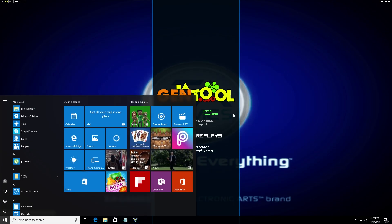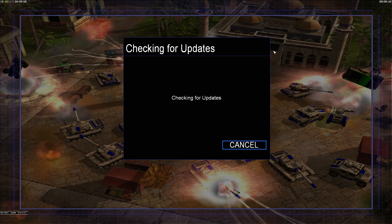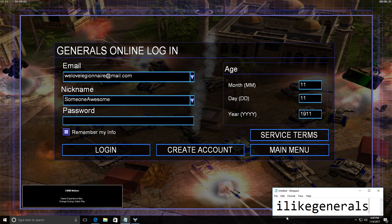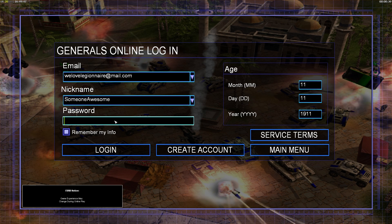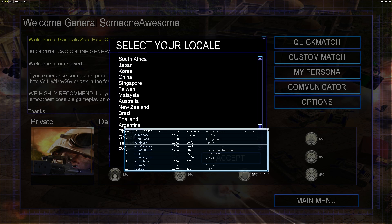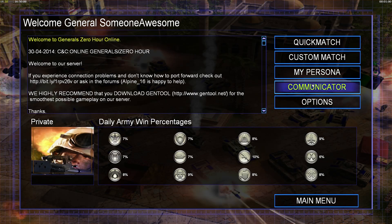So now we go back into the game to see if all this stuff works. We go to multiplayer, we go online, and now we just enter those details. The email: 'we love Legionnaire'. Nickname: 'someone awesome'. The age really doesn't matter, just enter whatever. Check 'remember my info' — that's good to have. The password for the server login is 'I like generals', so that's what you enter here. Then just click Login — you don't have to click Create Account, just do Login. It asks where you're from, which you can just enter whatever you want — I'll say Brazil.